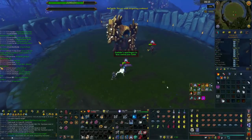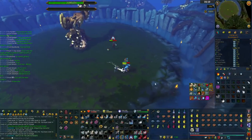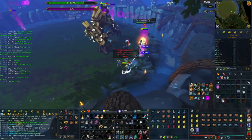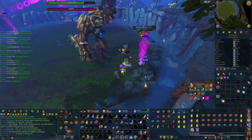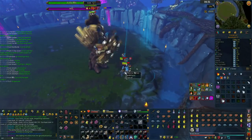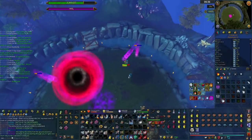Having done phase one, phase two is actually relatively straightforward as well. Basically what happens is it will spawn Anima Eruptions in each of the four corners of the room, and what you have to do is — in order to get access to the shadow or dream realm — you have to kill these and then get rid of the blight shadow portal in the middle of the room.